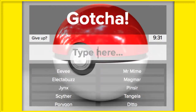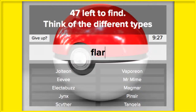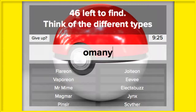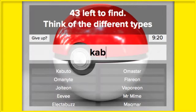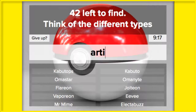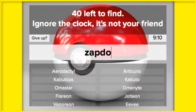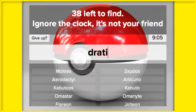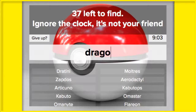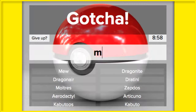I know I'm missing Eevee. Vaporeon, Jolteon, Flareon. Omanyte, Omastar. Kabuto, Kabutops. Articuno — I missed Aerodactyl, let's just throw him in there so I don't forget. Zapdos, Moltres. Dratini, Dragonair, Dragonite. I'll have to do Mew before Mewtwo — Mew, Mewtwo.